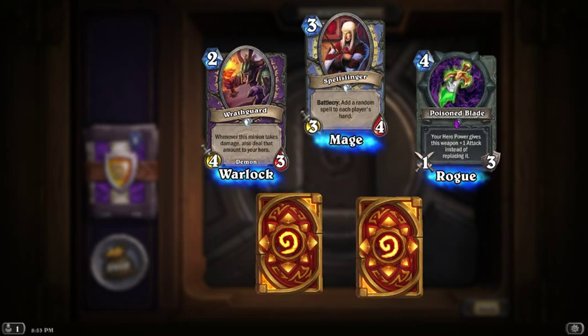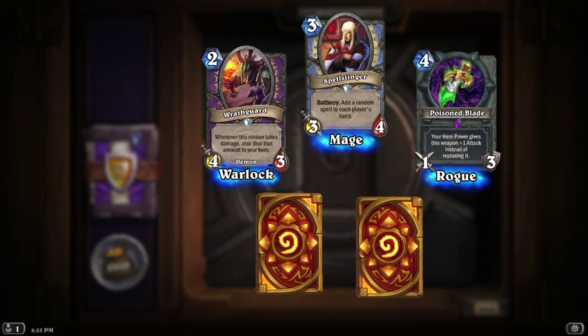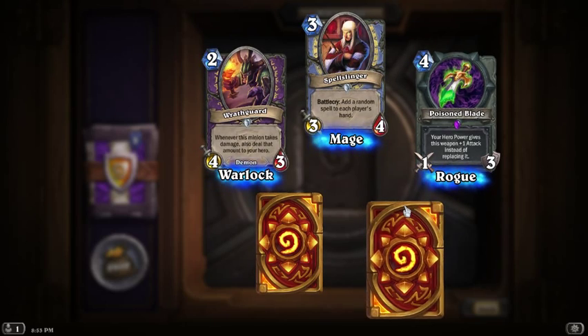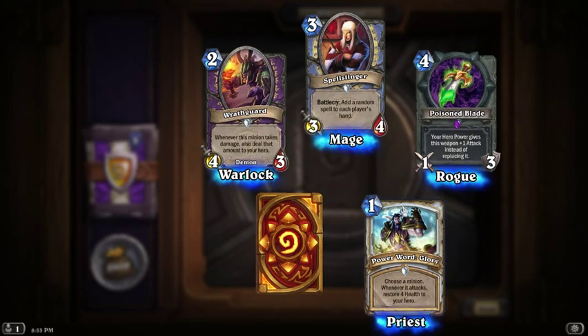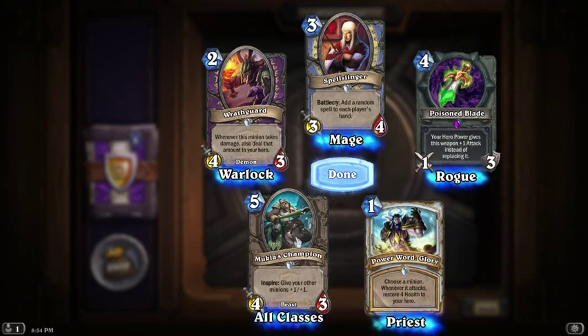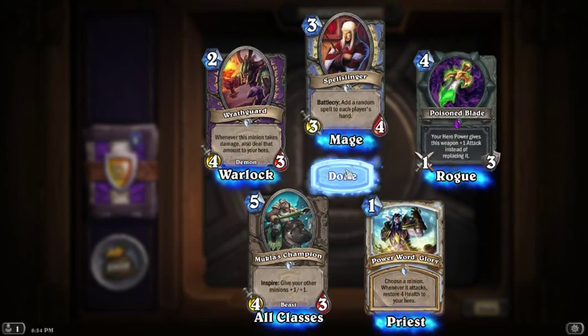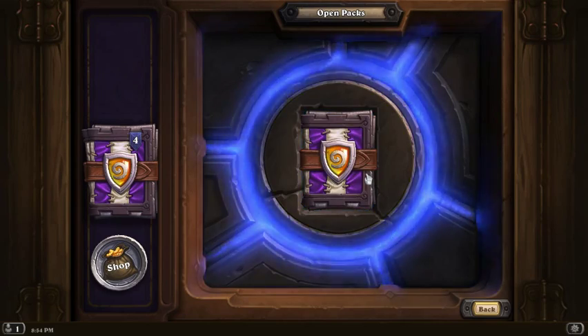I got another epic. The hero power gives this weapon a plus one attack instead of replacing it — that's actually pretty good. Choose a minion: whenever it attacks, restore 4 health to your hero. That's actually pretty good — this is a really good priest card. I'm going to really be able to buff my priest deck after this.